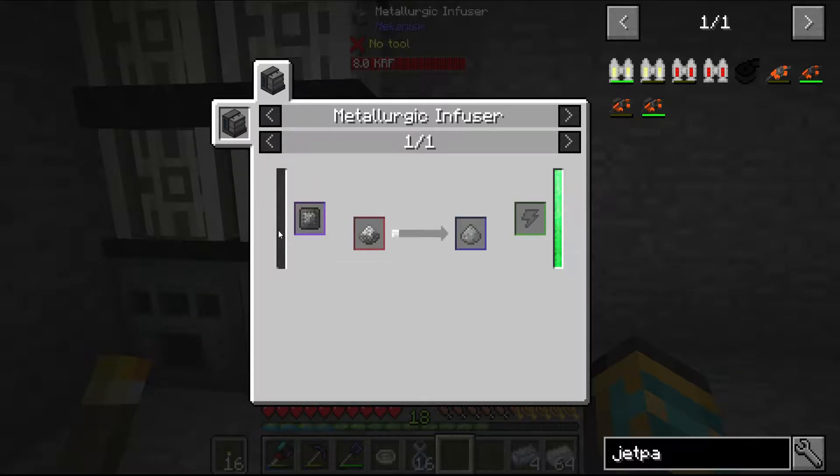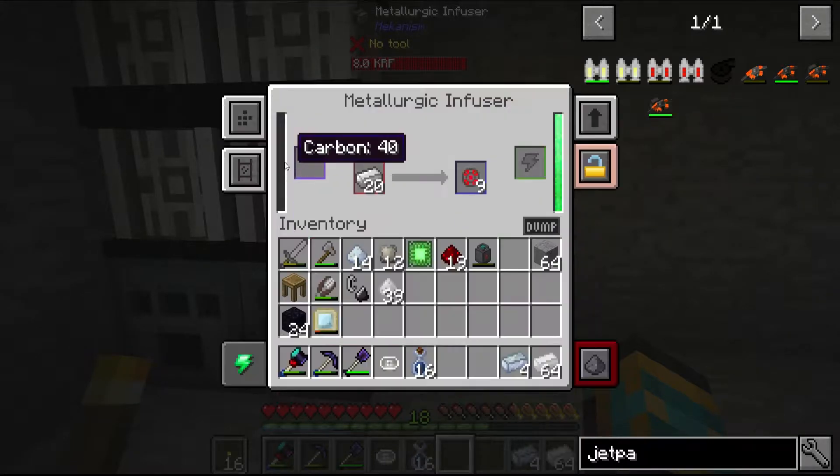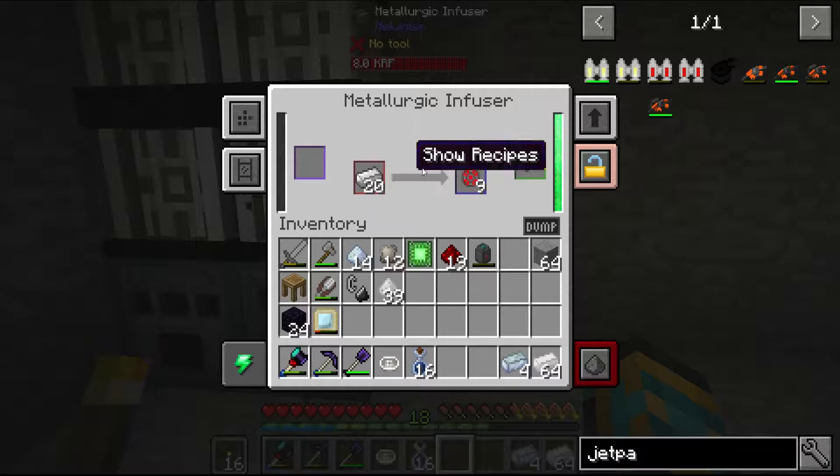A thing to remember - charcoal gives you double the amount of coal inside here. But I just use normal coal because why not. Because I don't think we have charcoal or spare wood to burn anyway. Don't wanna waste our wood.